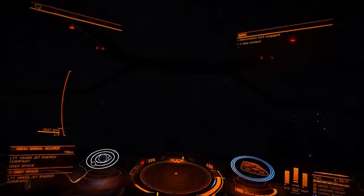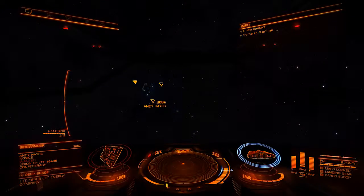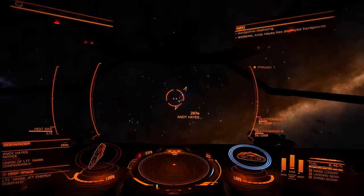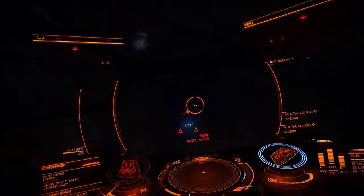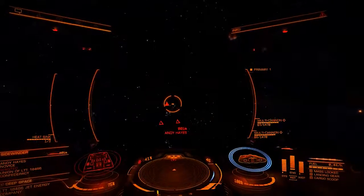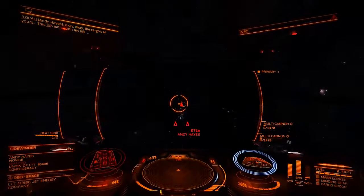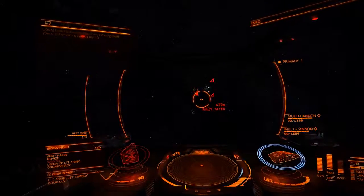Alright, I made it to another signal source. We only got one enemy here — Andy Hayes. Oh, he's wanted. I'm about those credits and he's just standing there, so let's light him up. Andy Hayes has deployed hardpoints — that's great. I'm not gonna die. He wants to give me his cargo. Nah, dude, I want you dead.